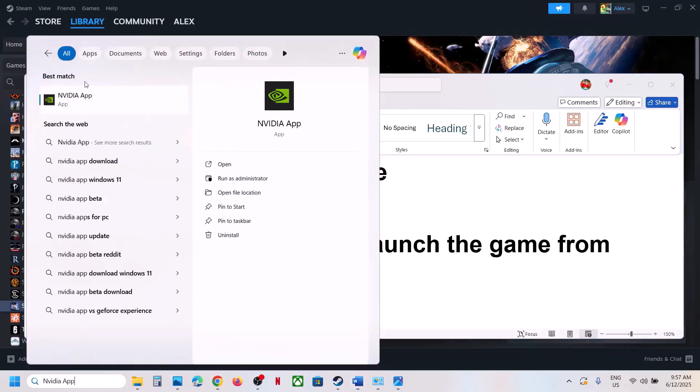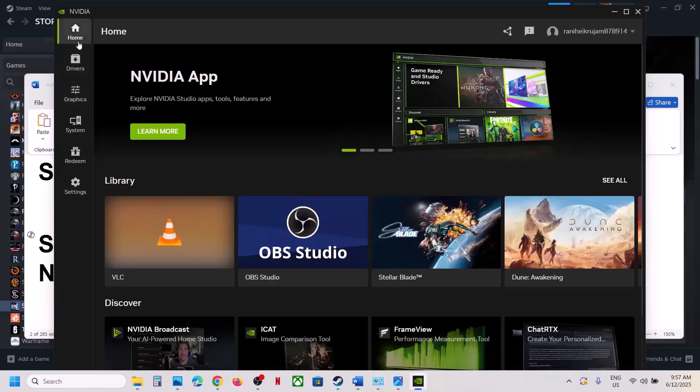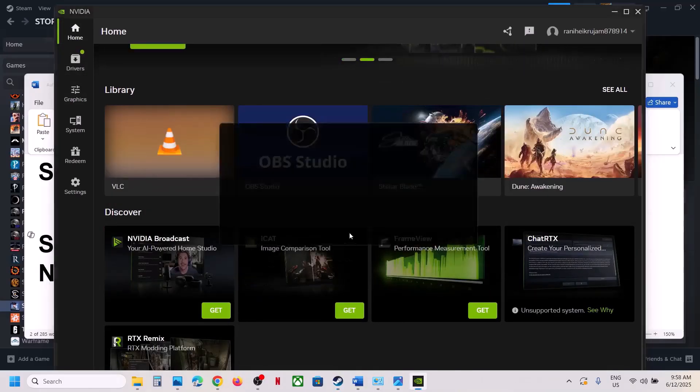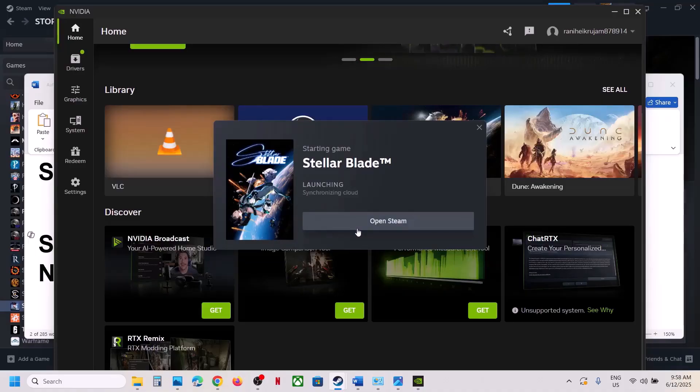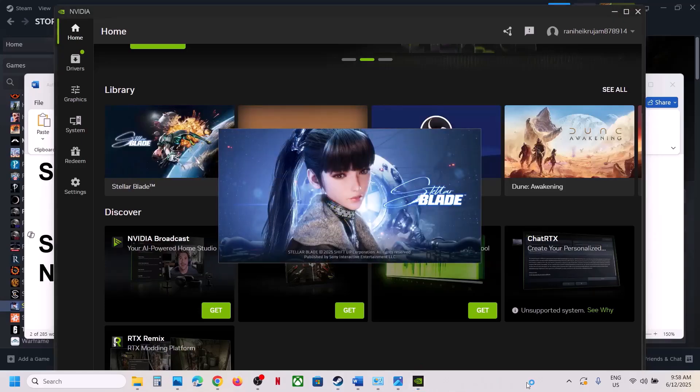If you are using the Nvidia app, try launching the game from there. Open the Nvidia app, go to Home, find the game, click Play, and try launching the game from the Nvidia app. You should be able to launch the game from here.